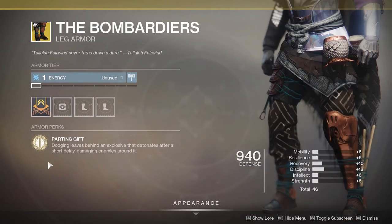With Season of Dawn there's also Bombardier, which allows you to do an explosive charge when you dodge — it's a nasty surprise. If you dodge into the middle of a group of enemies and get a bunch of them at the same time, you can take them out. It's another option you can add to your toolkit.